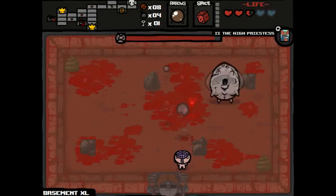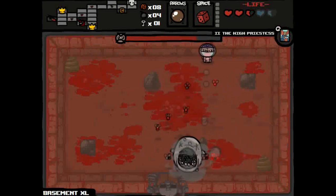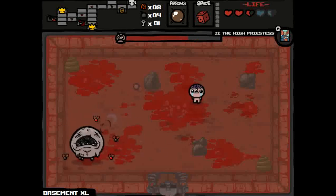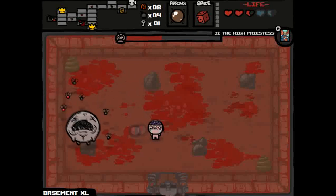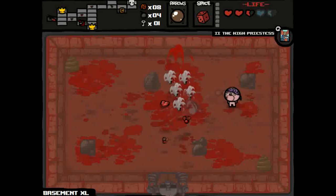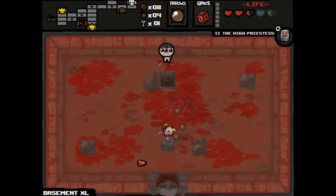You also get a boss item after defeating a boss — similar to item rooms except they draw from a different pool. There are multiple item pools: boss items, item room items, curse room items, devil room items, secret room items. Each pool has different items, and items generally only show up in their specific pool type.